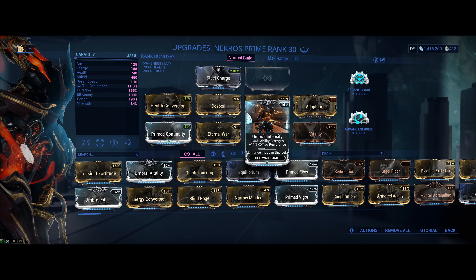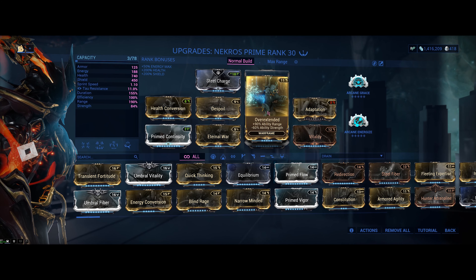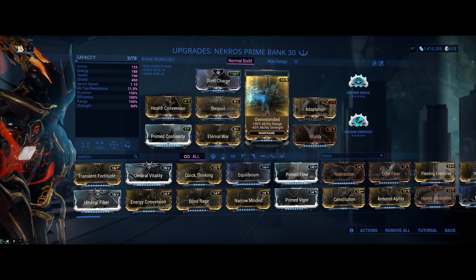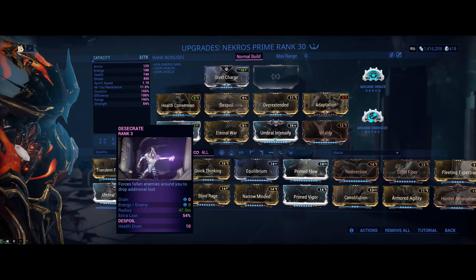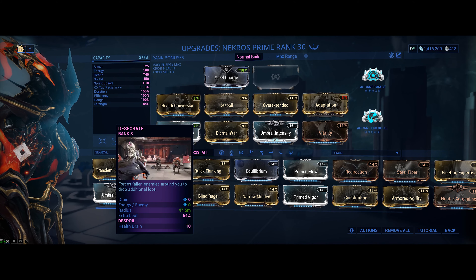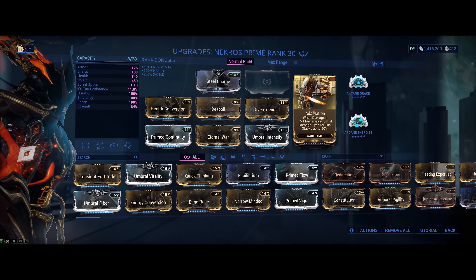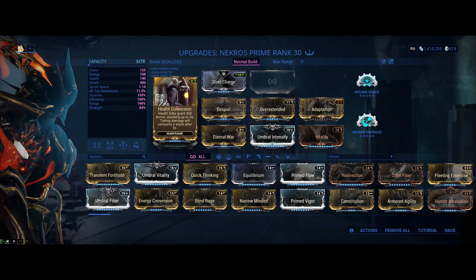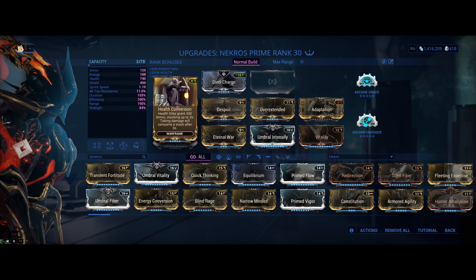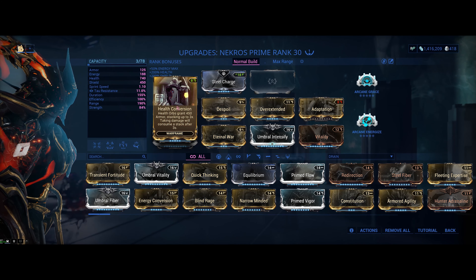Next, you need some range, and Over Extended should be enough to get the range to around 50 meters, as any further would just not be effective since you are not usually in big open areas to farm resources. Lastly, add some survivability mods like Adaptation and, in this case, Health Conversion, which works in harmony with Despoil as you are constantly picking up health orbs, boosting your armor in the process.